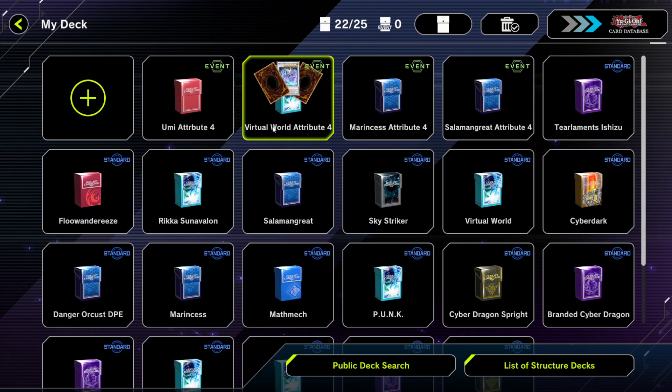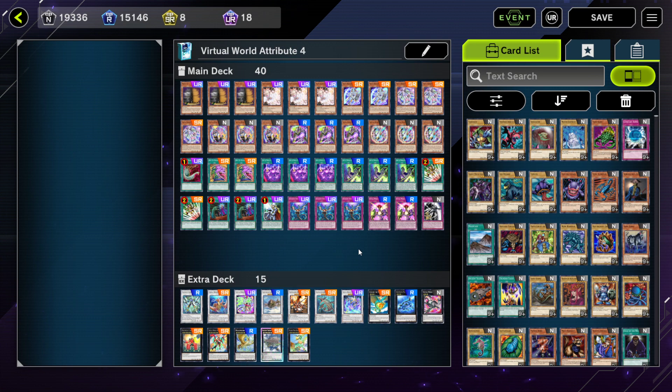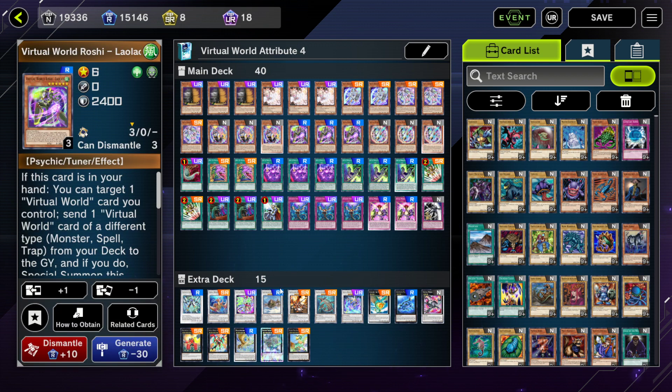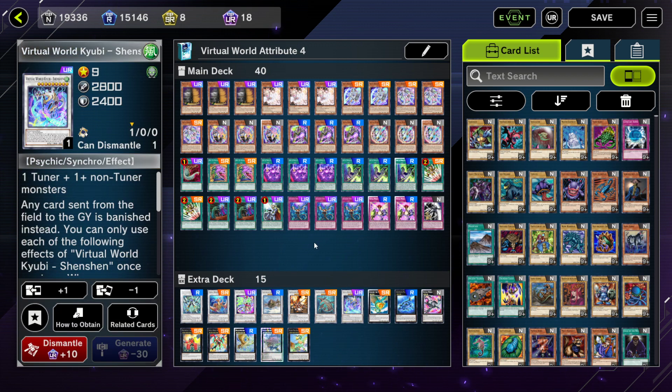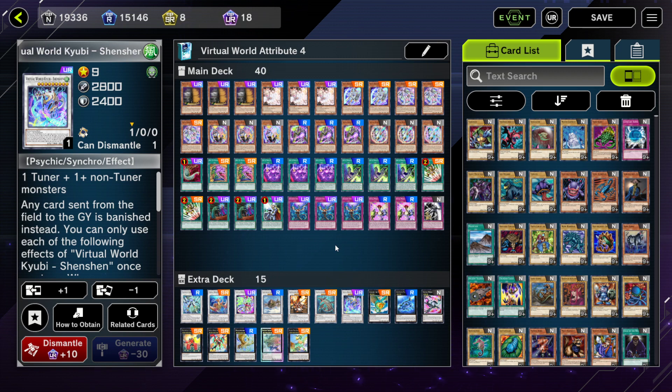Next up we have Virtual World. Virtual World is a fun, synchro-heavy deck that is actually more powerful outside of the event, but since we're talking about the Attribute Festival event we're going to build the extra deck around that limitation. Virtual World is a synchro combo deck that relies on level three, six, and nine monsters to create rank six, level nine, and level six monsters on the extra deck. Chuche is really good, and Shenshen is a walking floodgate.